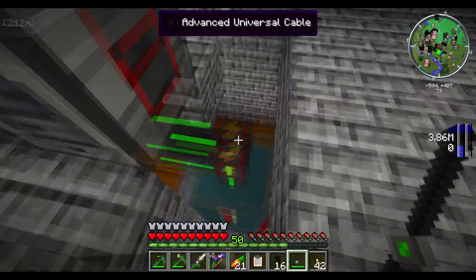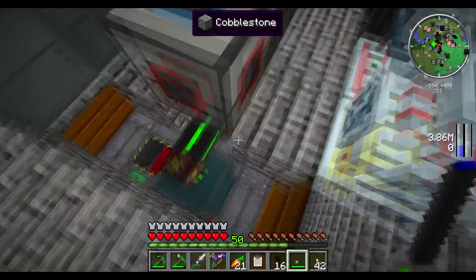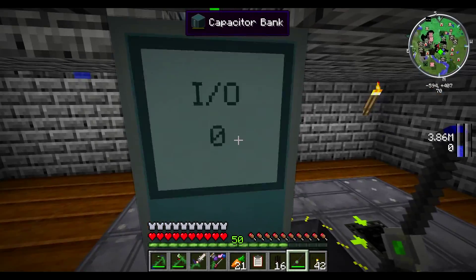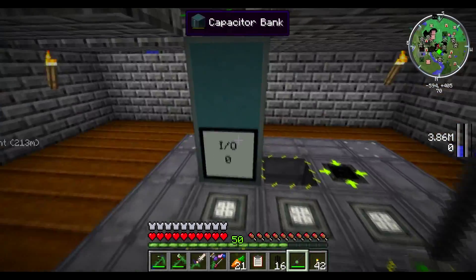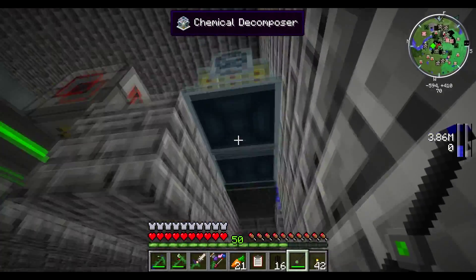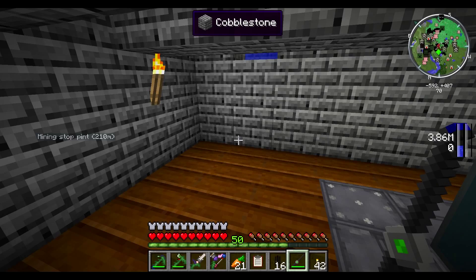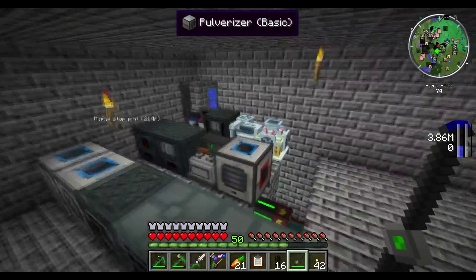Instead, I'm going to have this cable feed this line of machines, and then a cable coming out of this part of the capacitor — another 10,000 out — and one right here coming out to this line of machines. All elite cables so that I have 8 kilojoules per tick for every line of machines. That should deal with all of the power bottleneck problems for now.